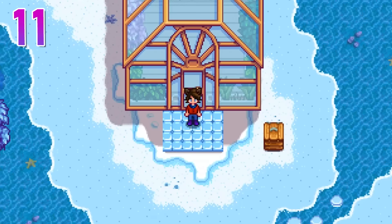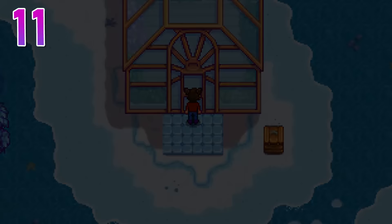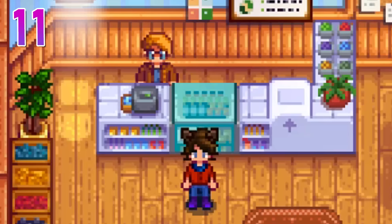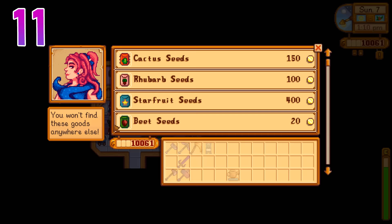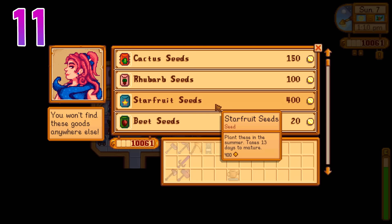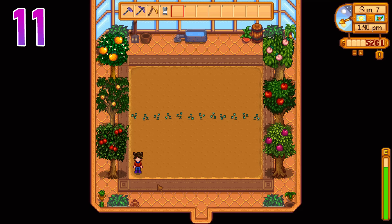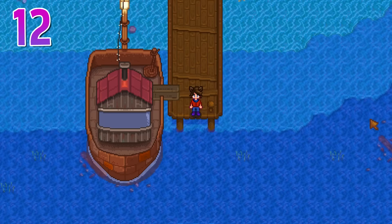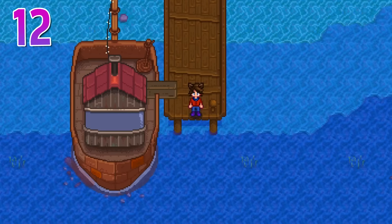If you did unlock the greenhouse by completing all the crop bundles, it works all year round for any crop. You can't actually buy any crops from Pierre in winter, but you can always buy some from Sandy in the Oasis. She also happens to sell one of the best crops in the game, starfruit, which is normally a summer seed, but you can plant it in your greenhouse whenever you want. You can also plant any fruit trees in here and they'll produce all year instead of just one season. And if you have unlocked Ginger Island, it's completely unaffected by the season as well, meaning you can do anything you normally do, including plant any crop you like.